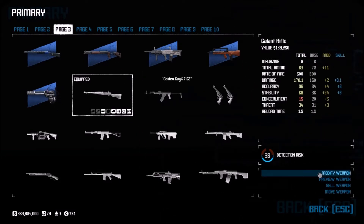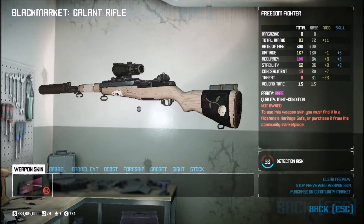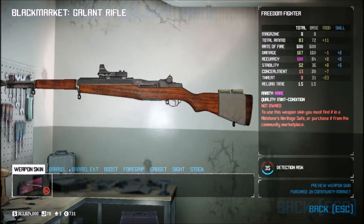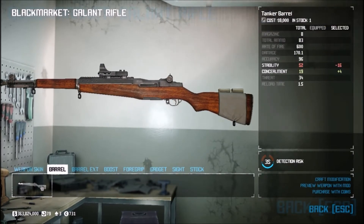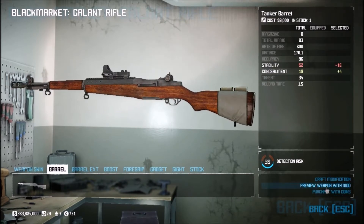Let's go over the modifications. There's a skin called the Freedom Fighter — pretty nice skin, I really like the white. The barrel has a custom modification where you lose 16 stability but get 4 concealment. I imagine this might be good if you want to try to get this weapon to work in a dodge build, though I personally don't like it myself.